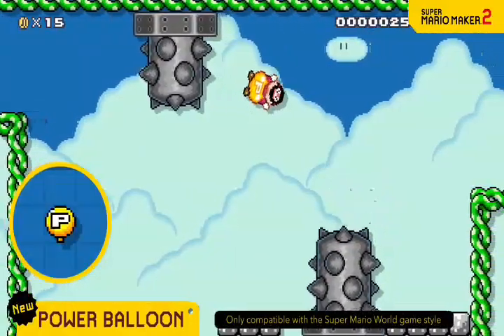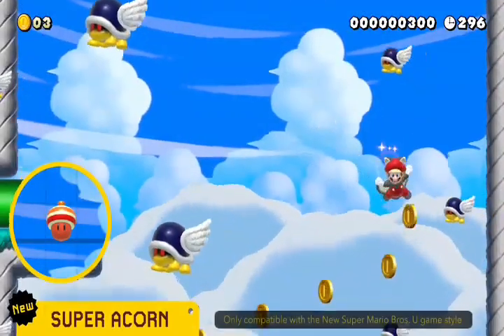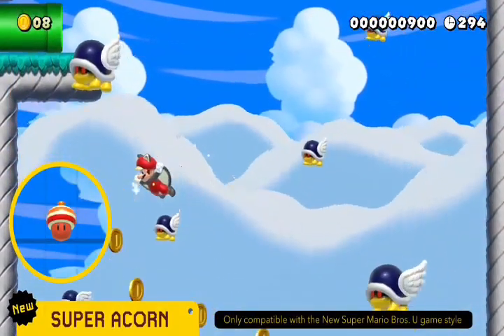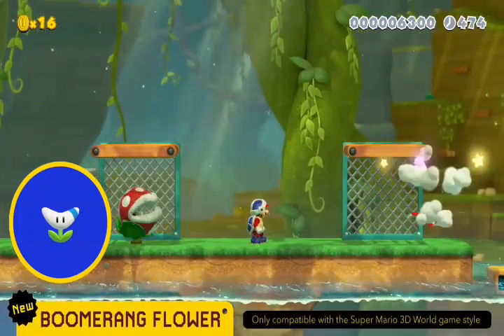The Power Balloon lets you float with the fluffy grace only a balloon can muster. Fly through the skies as Flying Squirrel Mario. Take out surrounding enemies in one throw with a boomerang.